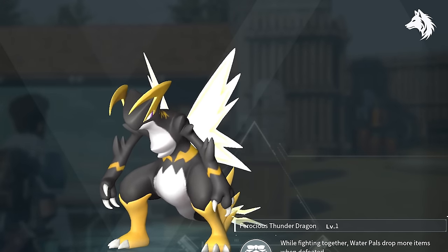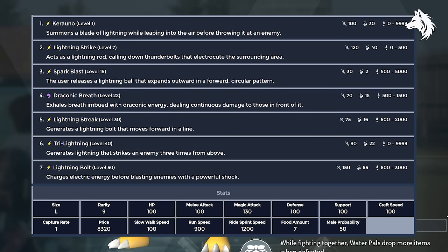Orzerk is the best electric type pal in terms of pure damage. His other stats are a little lacking compared to most pals on the list, but he's still better than the rest of the electric types — the second closest being Grisbolt, who is just lacking good shot power. Orzerk is found in wildlife sanctuaries or you can breed him pretty easily from a Relaxasaurus and a Grisbolt.